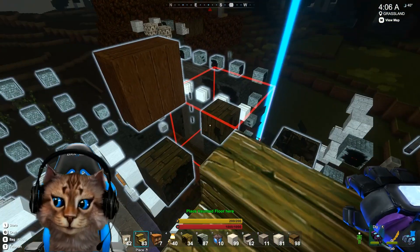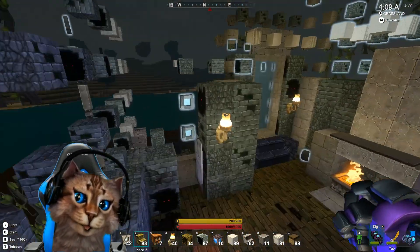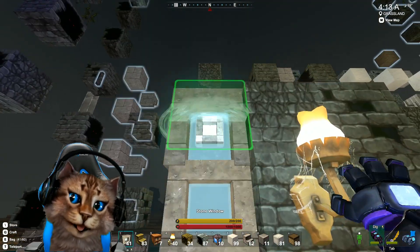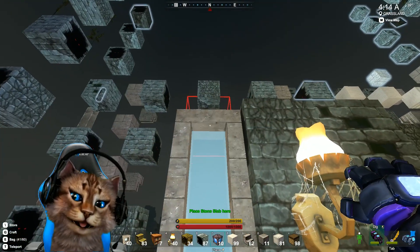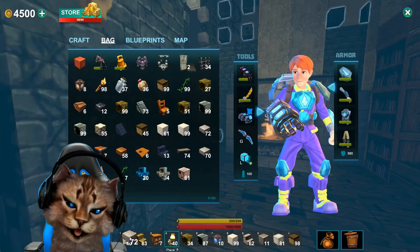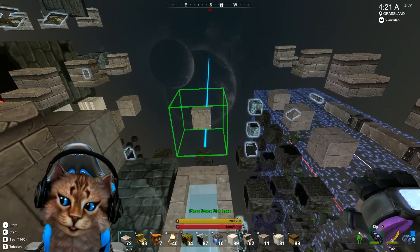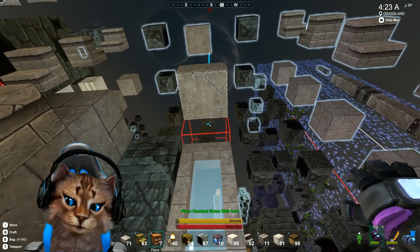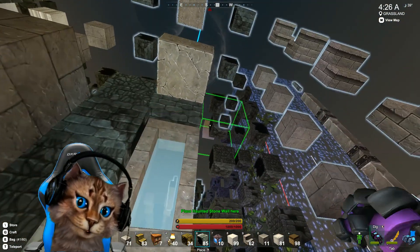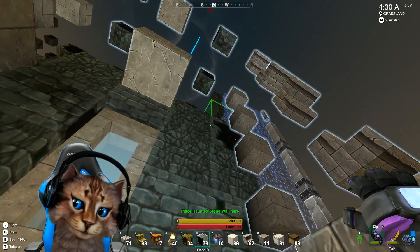Wow, this is a high ceiling — that is amazing. Check out how high the ceiling is, that's crazy cool. Let me put these slabs in — it looks like a half slab, half slab, half slab stone. There we go, followed by a creepy block and another creepy block. This one uses a lot of creepy blocks.